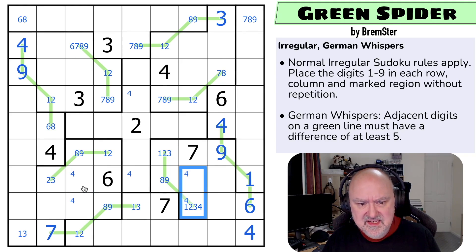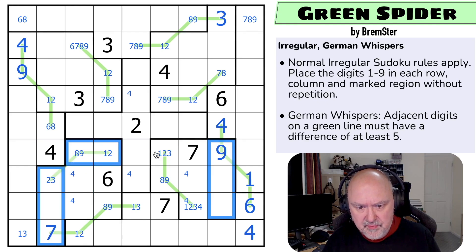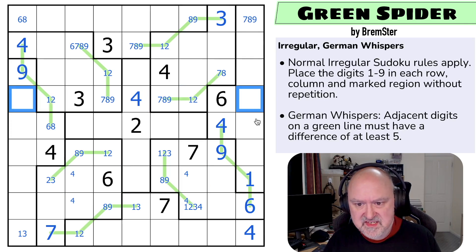That is an X-wing on fours. I can't put four in any of those rows outside those cells, so in these two rows the fours have to be taken up by those cells. If this was a four, both of those would have to be four — impossible. That's not a four; that's the four. So now I've got one, two, three, four placed, and these remaining cells are five, seven, eight, nine. So this is five, seven, or eight.